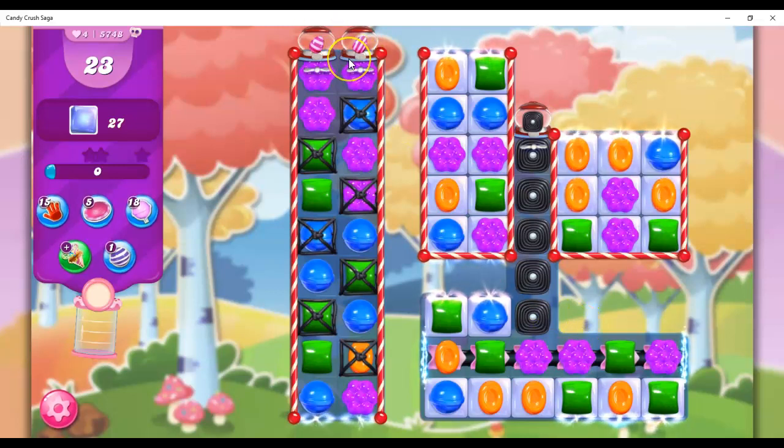I see also some striped candy dispensers here, but I've got licorice locks that are prohibiting me. Obviously the cutouts are going to be the most difficult barrier to us, and the other blocker that's really tough is these candy cane fences.